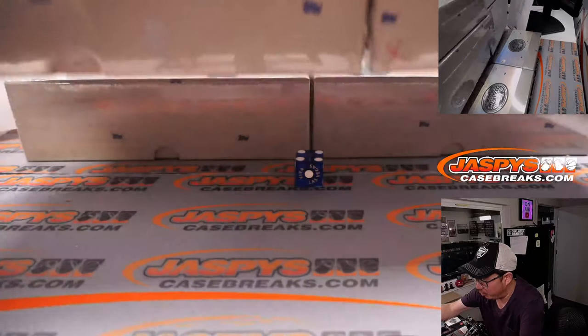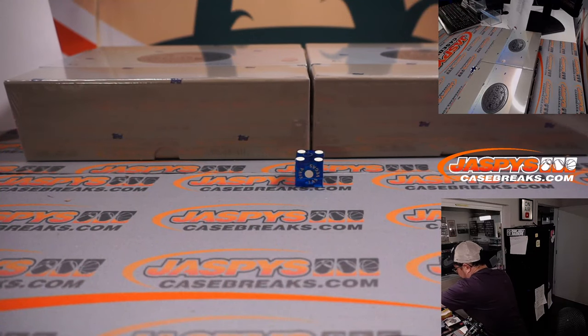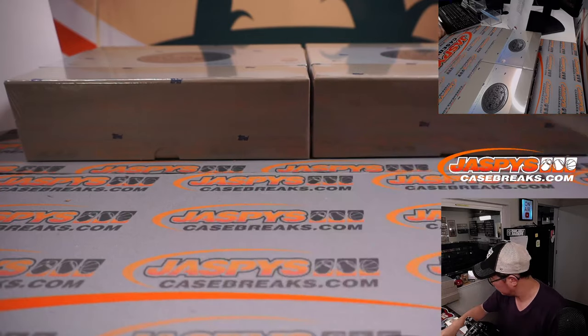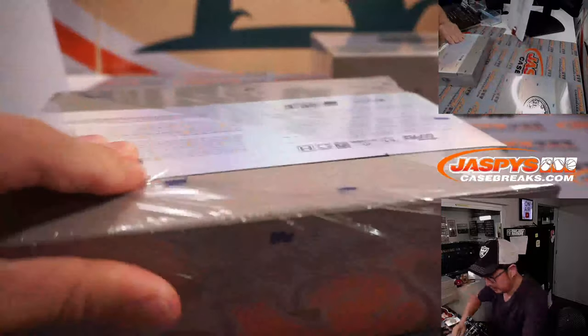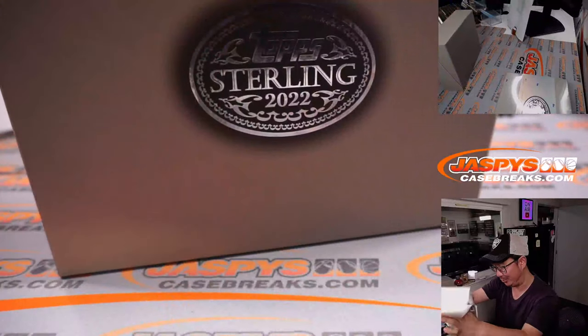And the next two box pick your team — if you're watching live, the next two box pick your team is down to single digits, down to nine. So get in on it. Next one's in single digits, jaspyscasebreaks.com.